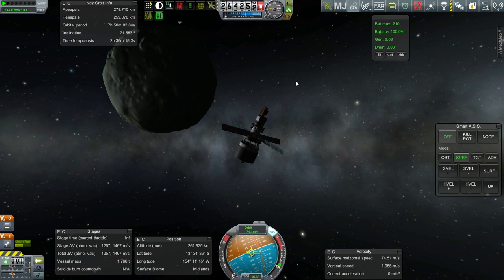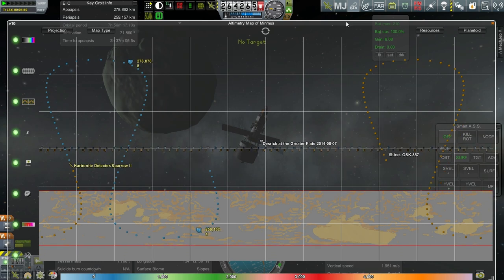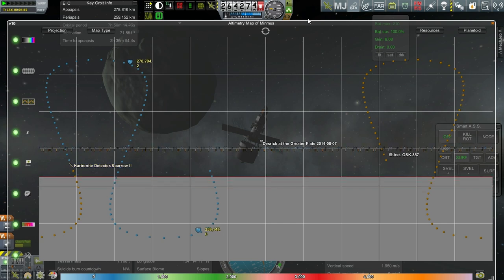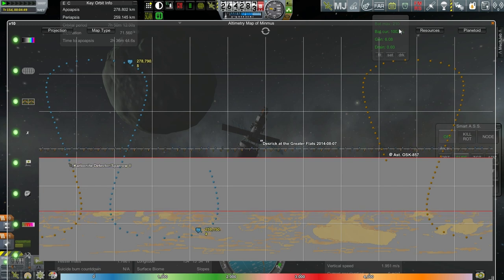Hello everyone, and welcome back to my colonization series in Kerbal Space Program 0.90 beta. In this episode, I'm happy to report that we've got the resource scanning situation fixed, so we now have this resources tab in the big maps. It was thanks to viewer comments that I managed to get it worked out. It turns out Regolith needed to be upgraded and MKS needed to be upgraded in order for it to work. I wasn't really using MKS in 0.90, so I wasn't keeping up with the upgrades and only had an older version than I needed.